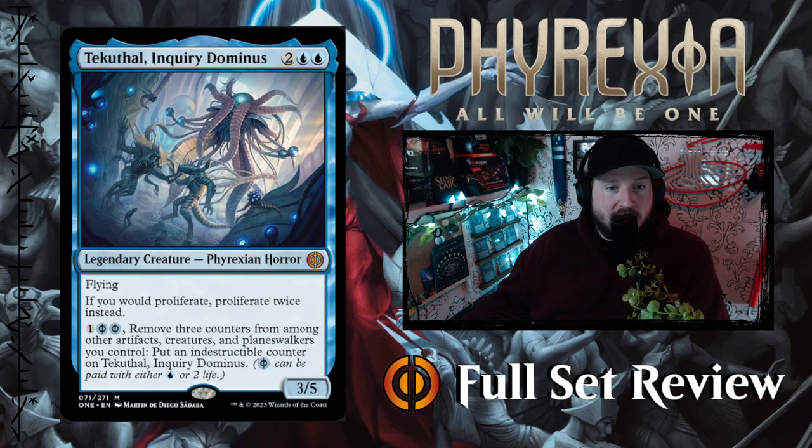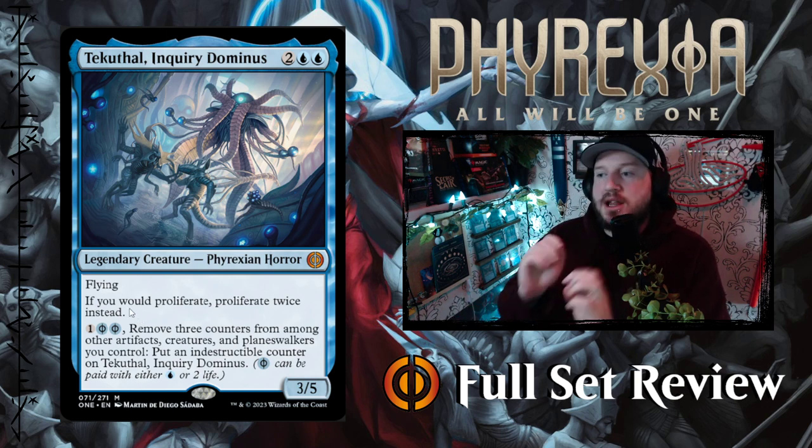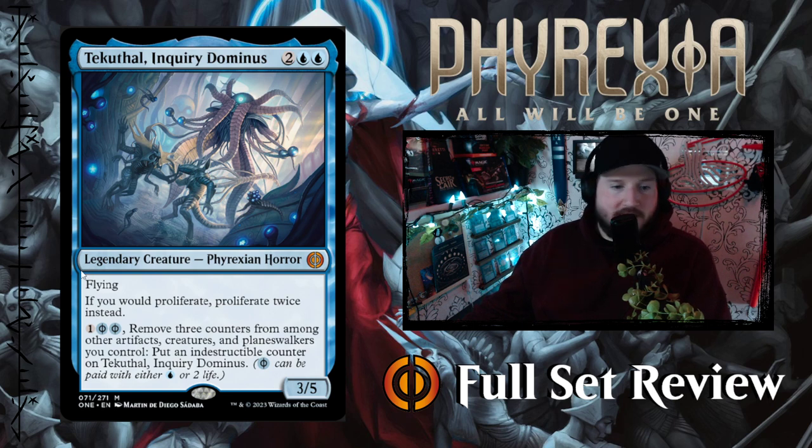Then we've got Tecuthal Dominus — the blue Dominus card. Two blue blue for a 3/5 Phyrexian Horror legendary creature with flying. If you would proliferate, proliferate twice instead — amazing, love this. Then for one and two blue Phyrexian mana, remove three counters from among other artifact creatures and planeswalkers you control and put an indestructible counter on Tecuthal Dominus. I'll get the pronunciation eventually — this is a very cool card, four mana, and it's making the cut for sure.